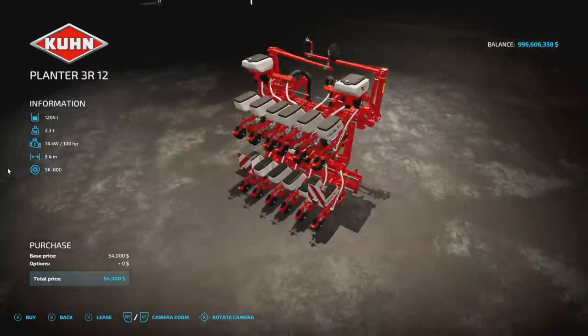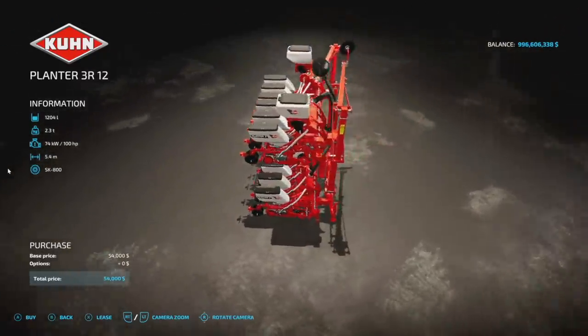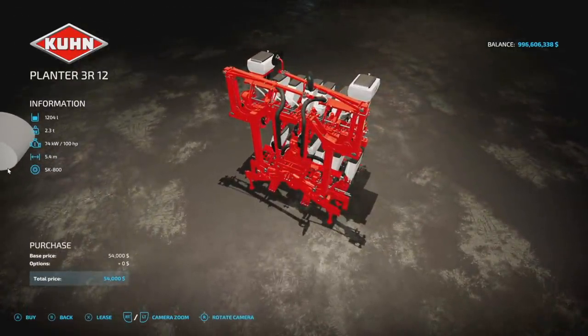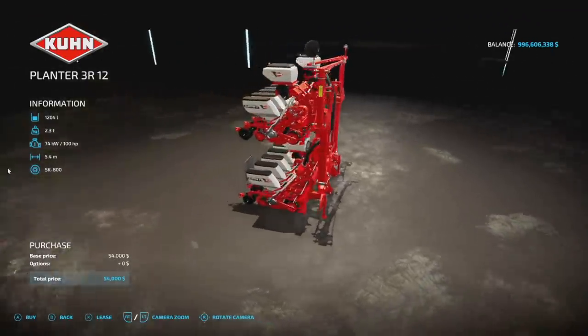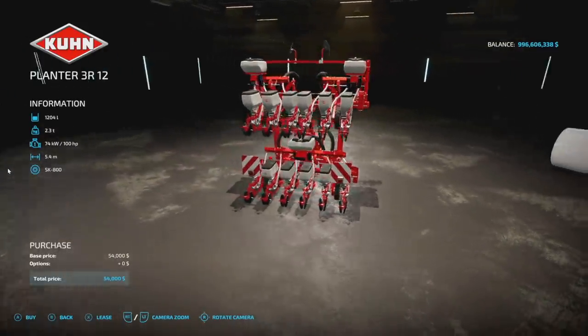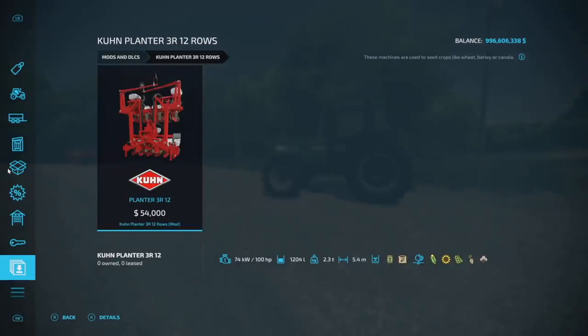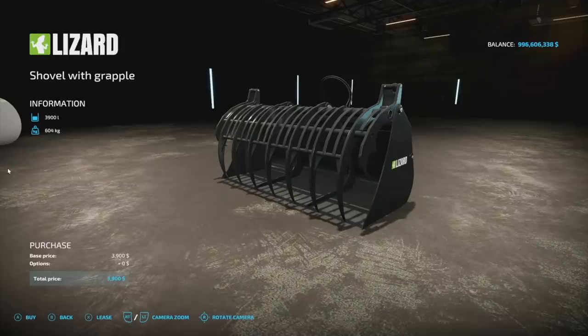Next up is the K-Brand Planter 3R 12-row. This may look familiar — it was a DLC item in FS17 and a base game feature in FS19 but never made it into FS22 until now, brought by Nico 22 25. It has a 1,204 liter capacity, 2.3 tons, 100 horsepower required, 5.4 meters wide, eight slots. It handles seed and fertilizer for corn, sunflower, soybeans, sugar beets, and cotton.